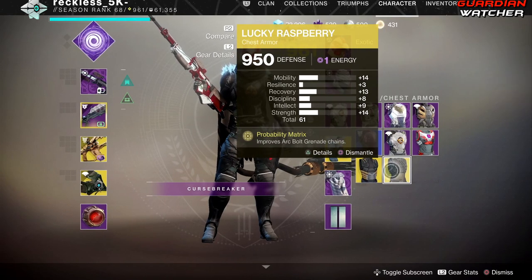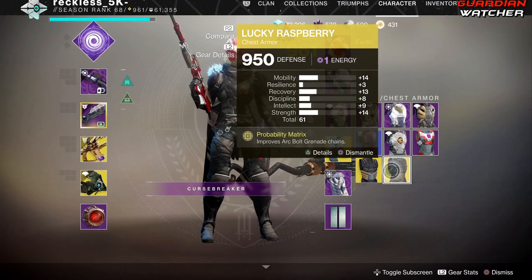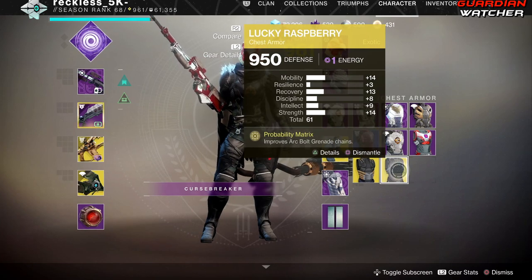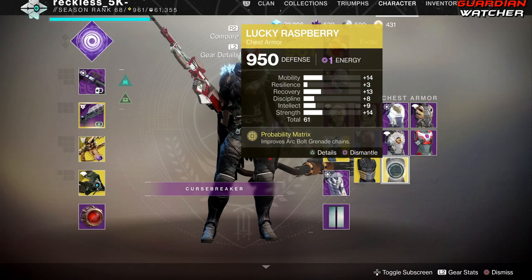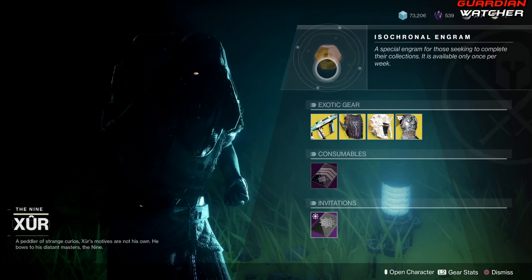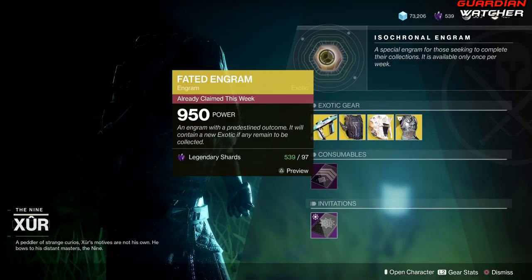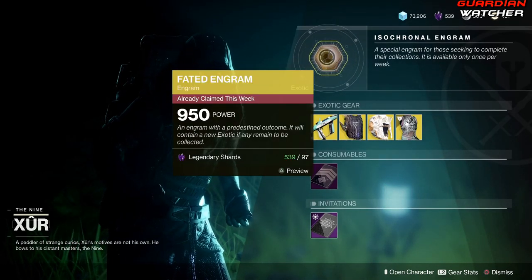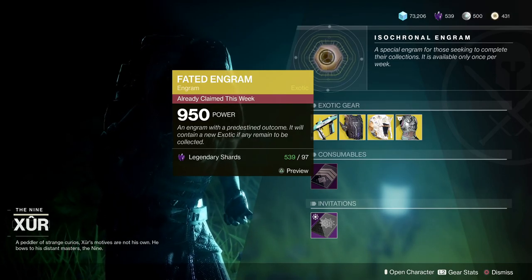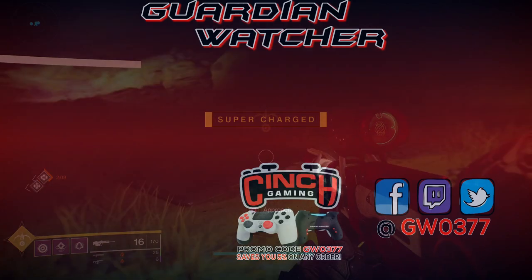So we get the Lucky Raspberry! It has a plus 14 in Mobility, plus 13 in Recovery, and a plus 14 in Strength, with a total of 61. Definitely a good Lucky Raspberry — it's better than the one I have in the vault, so I'll go ahead and keep that. Go ahead and try your luck this week with the faded engram and let me know what you get in the comments below.